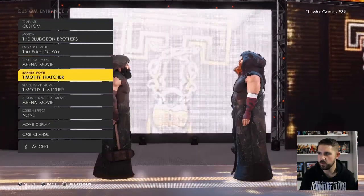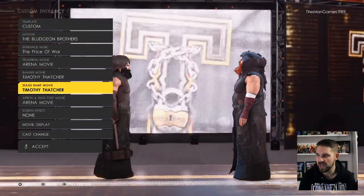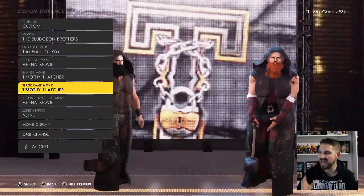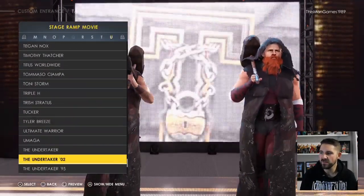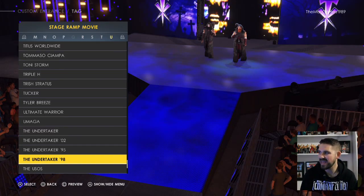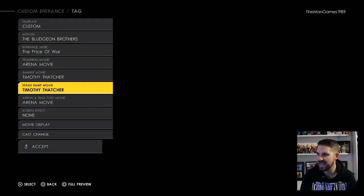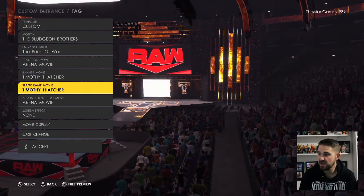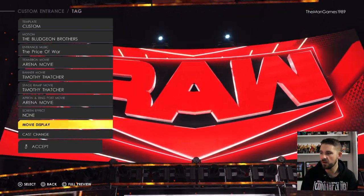For the banner movie we chose Timothy Thatcher, and also for the stage ramp movie as well, because it had a similar theme to the Bludgeon Brothers. I know it's a tag star of a different kind but it's quite similar. You could also change it to the Undertaker's — that's a little bit similar in theme — but the Undertaker logo is there, so I do prefer Timothy Thatcher. If you don't like it you don't have to choose it. We just chose the arena movie for the apron ring post movie as well.